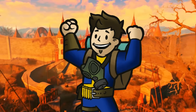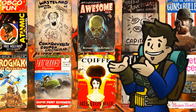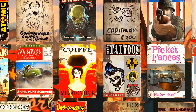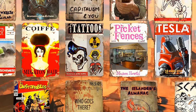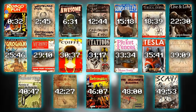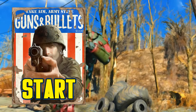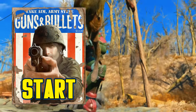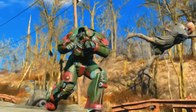Hello Wastrels, KatoGenesis here and welcome to a mega guide for Fallout 4's books and magazines that you can collect throughout the game. There's a grand total of 132 magazines. I did individual guides on each of the sets but this combines all of them. If you're looking for a particular set of magazines, the timestamps will be here on screen and down below in the description.